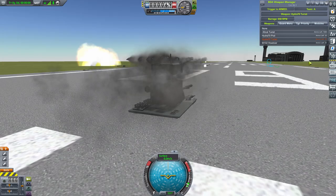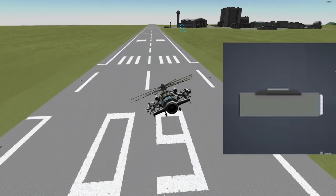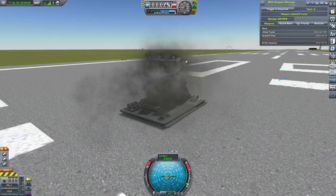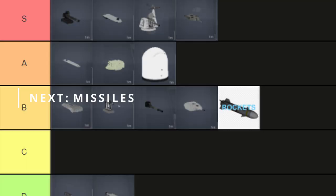Rockets — aren't they fun? In BD Armory, you've got your Hydras, your S8 rockets, and that's really it. They come in rocket pods or turrets that fire unguided explosives. Overall, pretty cool. B tier.